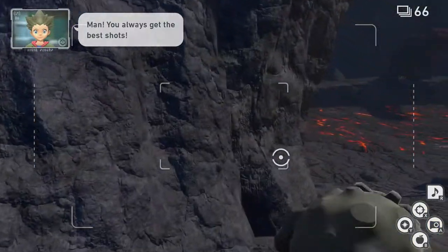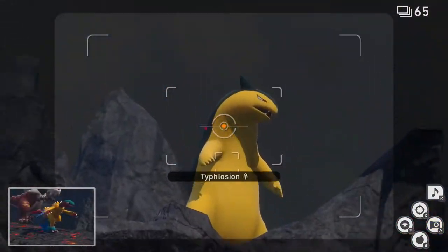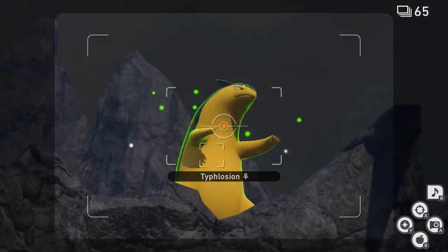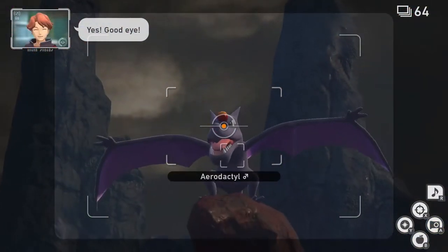Now we're going to turbo boost forward and take a picture of Archeops. Throw an Illumina Orb at Typhlosion and take a picture of her reaction. Throw a Fluffroot at Aerodactyl and take a picture of that reaction.